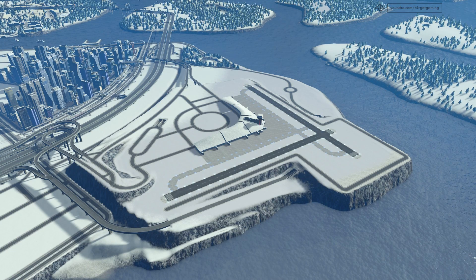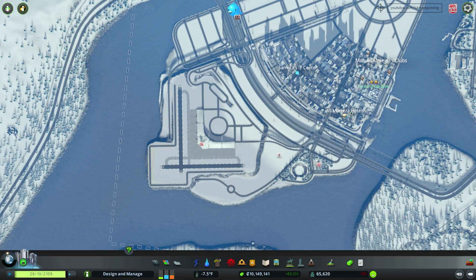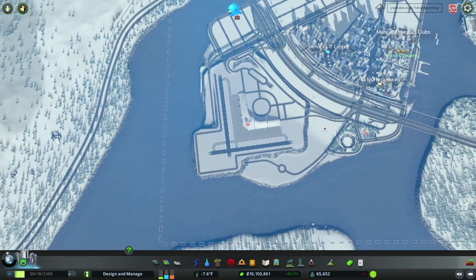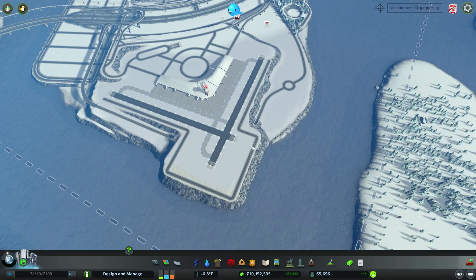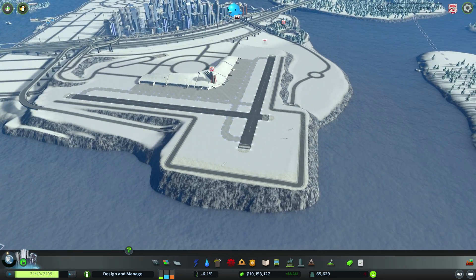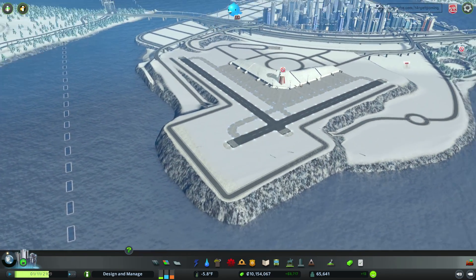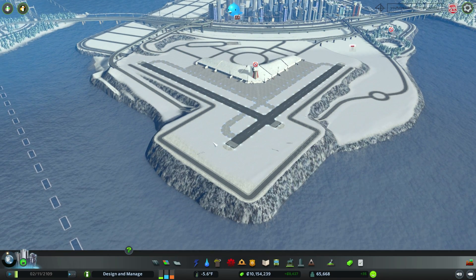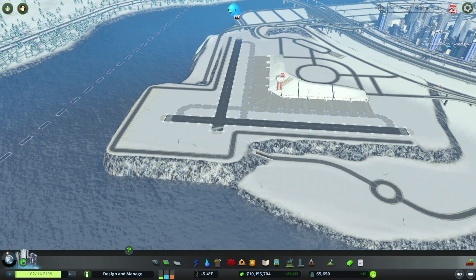I think I can show you and explain to you how exactly you get on and off the airport. The first thing I had to do was extend the land and take a bit of sea, because unfortunately the airport did not fit how I wanted it to fit in the existing land structure. I've got this square shape that goes straight to the sea and is outlined by this road that I'll probably use as a maintenance road, so this is probably not even going to be used by people. I might even go to the Steam Workshop and download some assets such as a radio tower or some airport-specific assets that I can put along this road — I think it will look pretty cool.